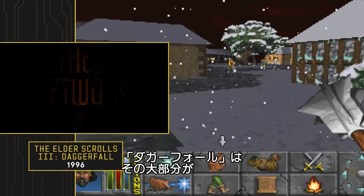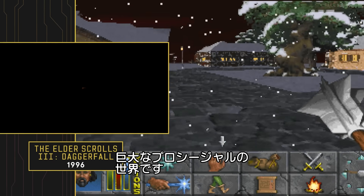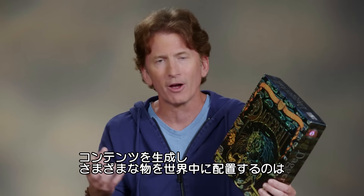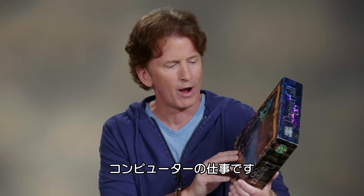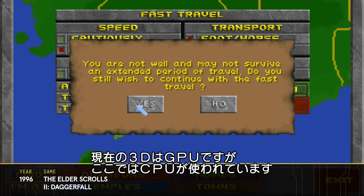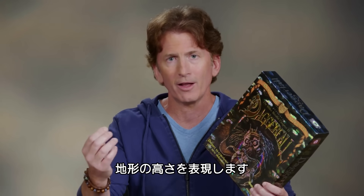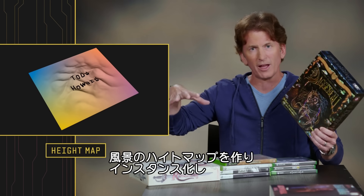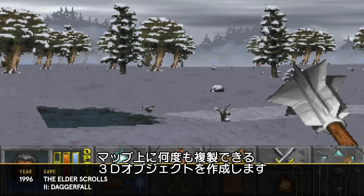Daggerfall is a game where so much of it is a giant procedural world where we're relying on the computer to generate all of the content and put the individual things that we had built in smart places around the world. Think about 3D today — that work is being done by GPUs. Here, it's all done in the CPU. How we built the world is we have a height map with a bunch of vertices, building the landscape, then instancing — building 3D objects that get replicated over and over on that height map. And believe it or not, it's how we build games today.